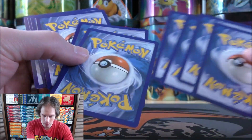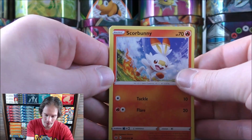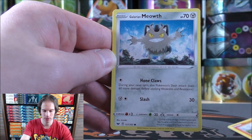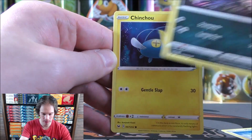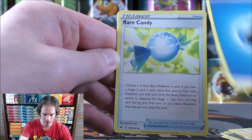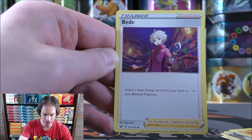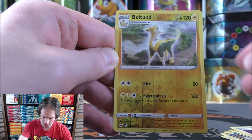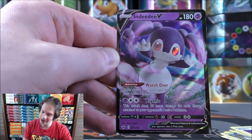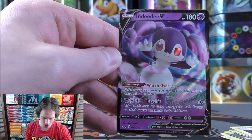First card in the first pack starts with Scorbunny, Galarian Meowth, Croagunk, Chincho, Minchino, Water-type Energy, Rare Candy — a great way to skip over that stage one evolution — Hitmonlee, reverse holo of a Bolton. Is this a rare? Yes, it is. Good start to the opening. Final card would be an Indeedee V. A great start to the opening going rare reverse holo into an ultra rare.